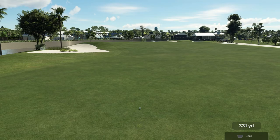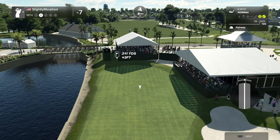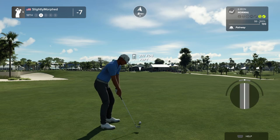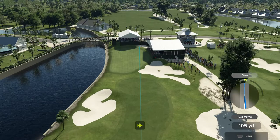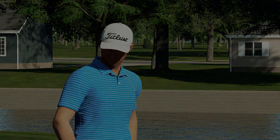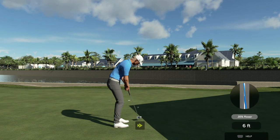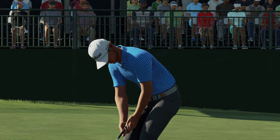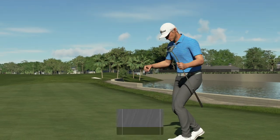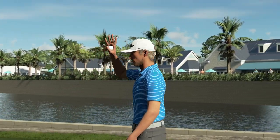A birdie here and we do better by one. About 210 from the pin. Oh yeah, that's the one right there. This is for an eagle — to be two better than our best, 11-foot putt. Awful putt — I don't know why I played so much break. All right, but we do do better by one — minus eight.